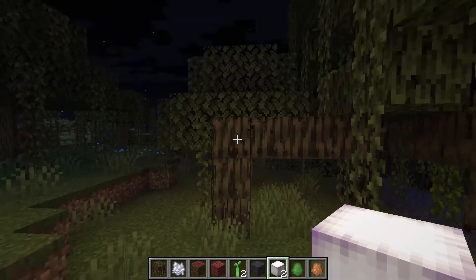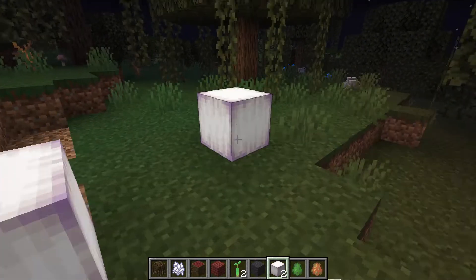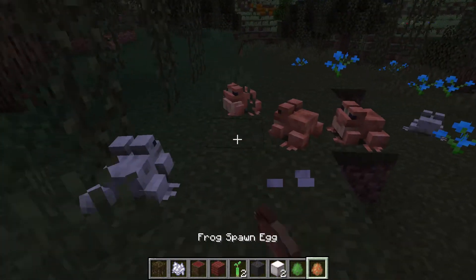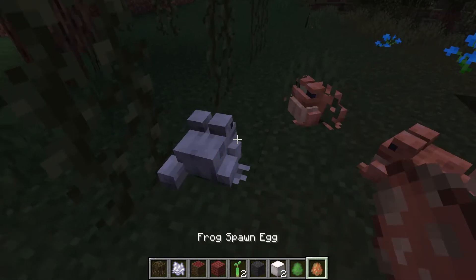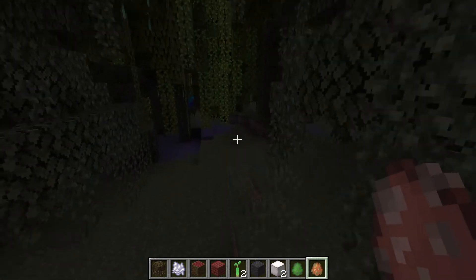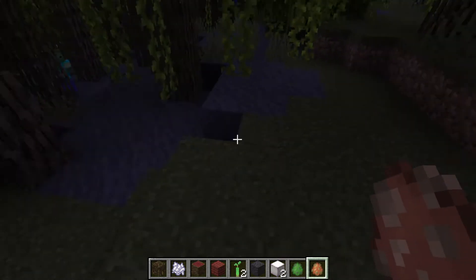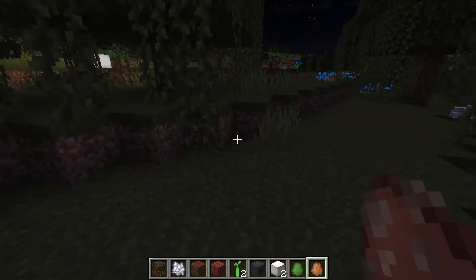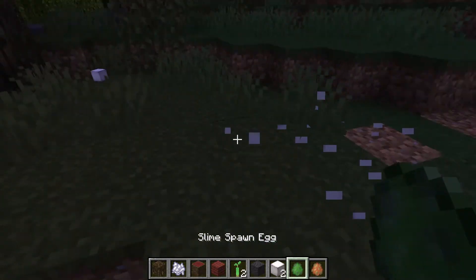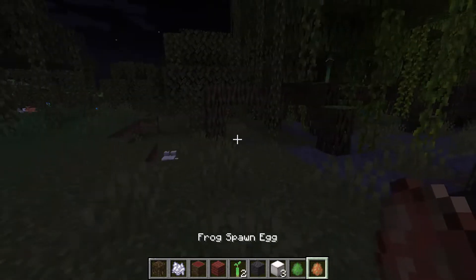Okay, it's going to them — look, when it eats a magma slime it becomes this thing which makes light. When you place it down it really makes a lot of light. So here we're not in the mangrove biome so they look normal, but here in the mangrove biome they're white. They spawn in different colors in different biomes.